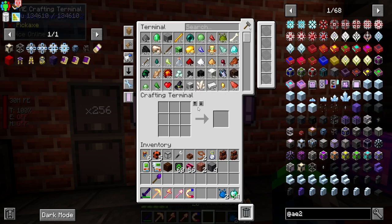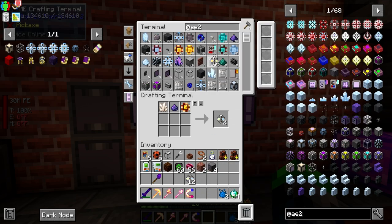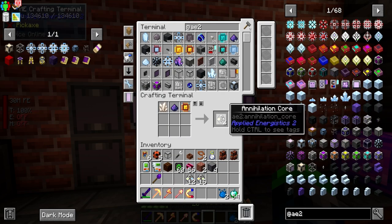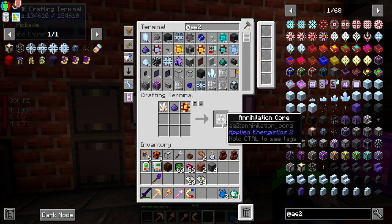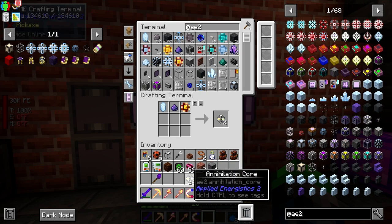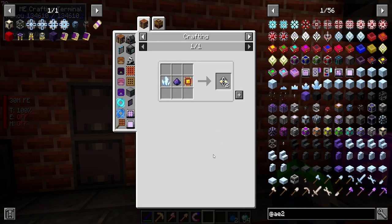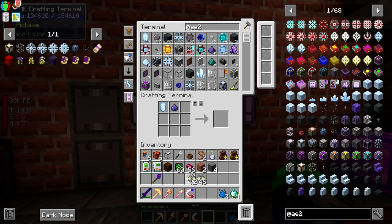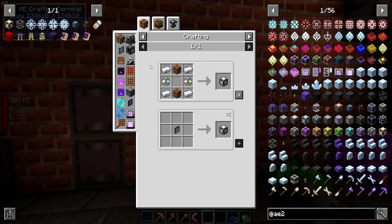I wonder if we'll hit a thousand days this episode — probably won't. Anywho, let's get a bunch of these guys crafted up. I want to have the same amount of each — we have 12 and 6, so let's get these caught up together. I'm gonna have to do a bit of AFK-ing today because I need the fluix to charge up. Looks like we have one of each — it's uneven. We need each of these are going to require both, so we'll have 23 ME patterns.